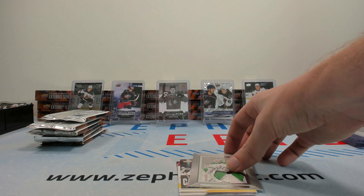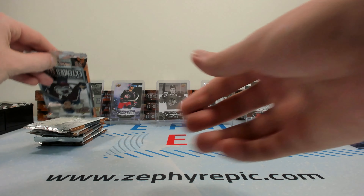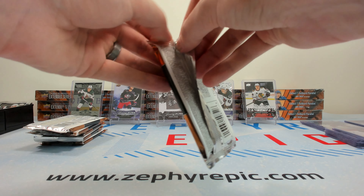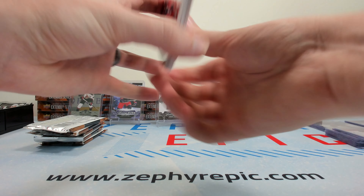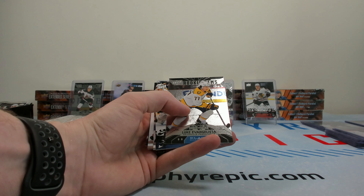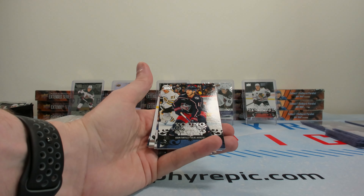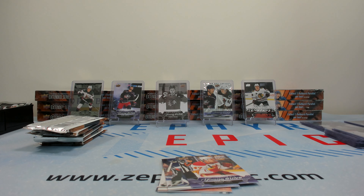Dazzlers of Malkin and a Jake Oettinger Beehive. The Bedard red Fluorescence would look sick — the one thing I'm sad about is there's no Fluorescence of Bedard, because that card would have gone pretty hard. Evangelisa on the Rookie Jams, another Fantilly, and a Connor's area canvas right behind it.